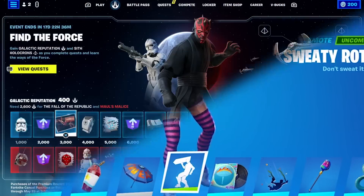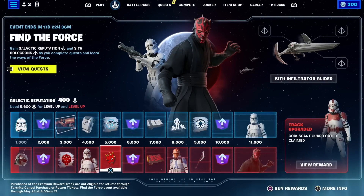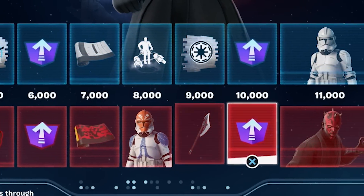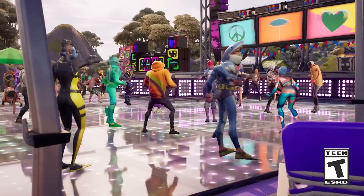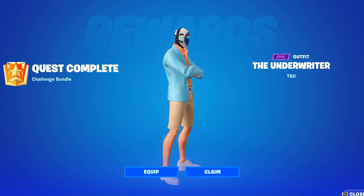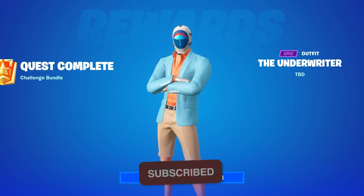This time around the event will work slightly differently — it will be a battle pass event just like the recent Star Wars battle pass, with a free page of cosmetics unlockable through quests as well as a paid version. The free skin this year for 14 Days of Summer will actually be the Underwriter, which looks really cool.